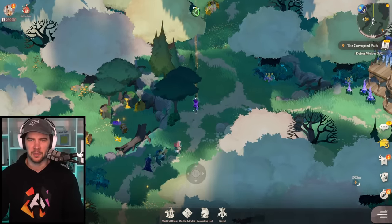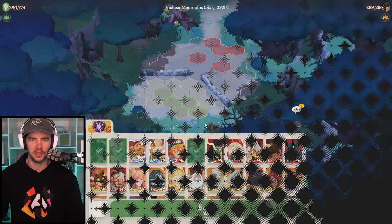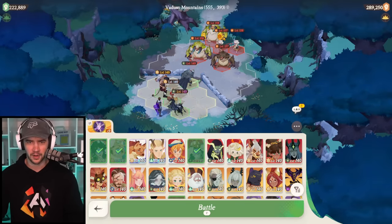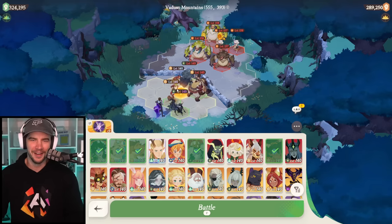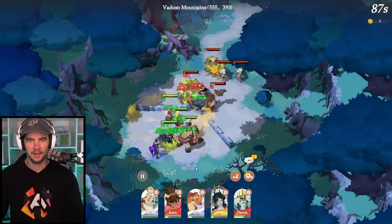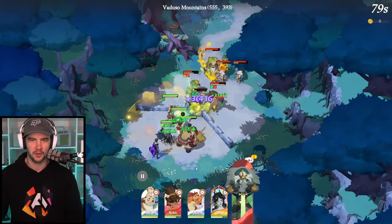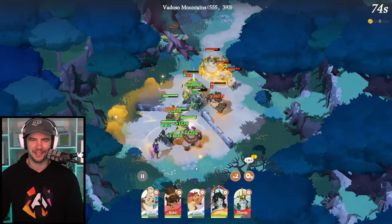I've got to clear a bunch of stuff in this map. Weekend's a bad time for me — too much stuff on with the kids' sports. Let's just punch through these. We definitely don't need that team. We can bring Coco — I love this map because it's like Thorin's dead body blocks it and just no one can do anything. It's so fantastic. I think they should be easy beats because I haven't even looked at these in like two maps worth.